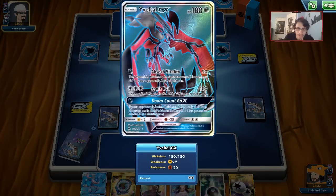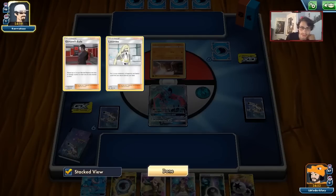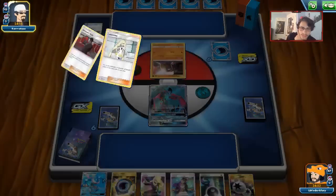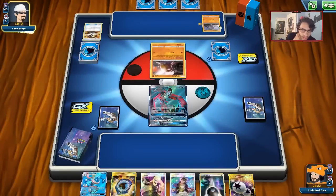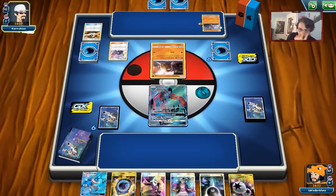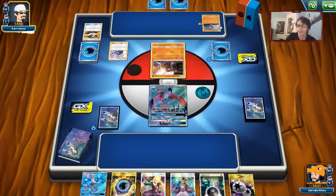Yveltal's fighting resistance is pretty nice though. It looks like a Giovanni Mill deck, which is going to be a little interesting. I think we can beat it though — if we just keep shuffling Greninja back into the deck constantly, there's really nothing my opponent can do about it. My opponent plays Steven's Resolve.